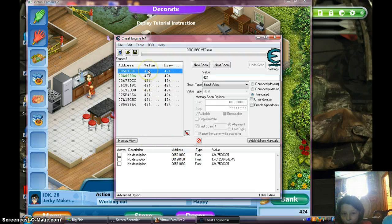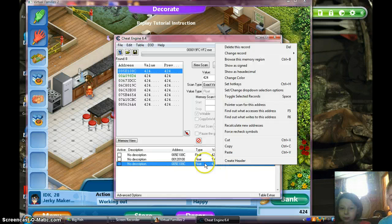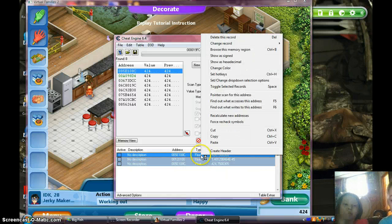Now you get to click on the first one, double click, and make sure you get this. You can see it as 424 at the bottom.